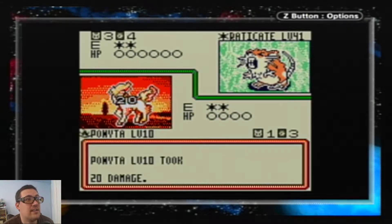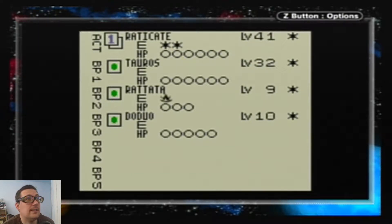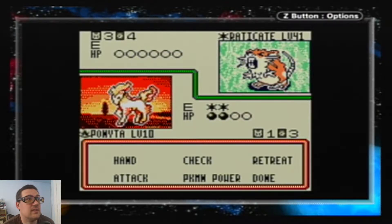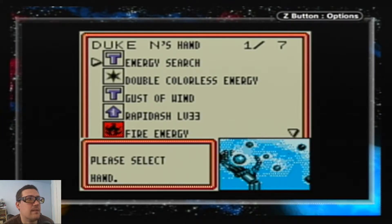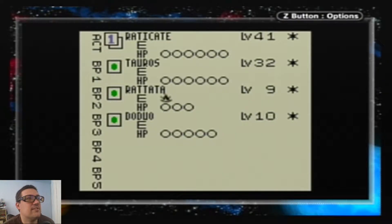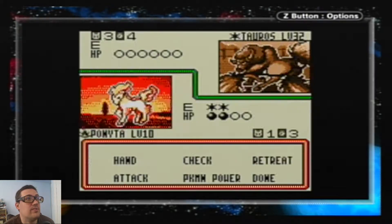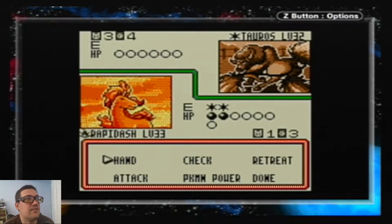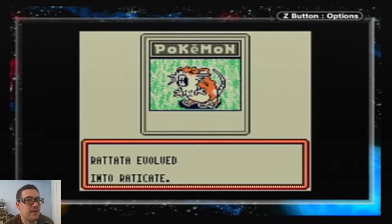He's using a Professor Oak. It's actually nice that he used the double colorless energy on Rattata and not Tauros — he doesn't even have anything on Tauros right now. We're going to use it on Rattata since they're at one cost. Then we'll Gust of Wind out Tauros, because Tauros is the one that's going to be a heavy hitter if I let him stick around. We don't want that to happen. Let's get Rapidash on the field and use Stomp — see if I can get plus ten damage.